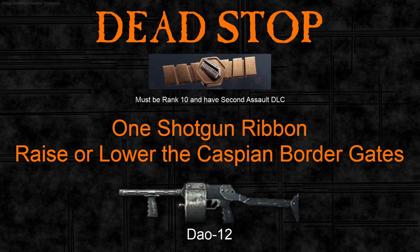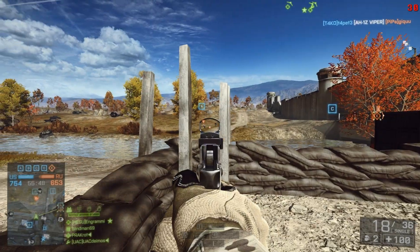This is a guide to unlocking the DAO-12. To get it, you must complete the Dead Stop assignment, which has two conditions: you must be ranked 10 and have the Second Assault DLC. The challenges are: you need one shotgun ribbon, and you need to raise or lower the Caspian Border gates. These don't have to be done in the same round, but it is pretty easy to do so.